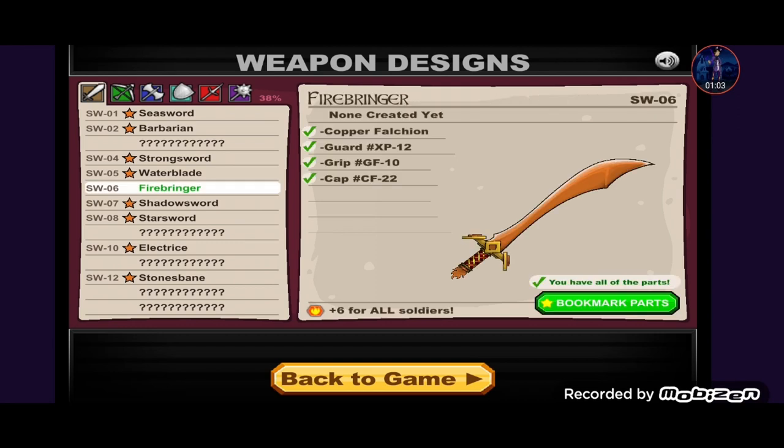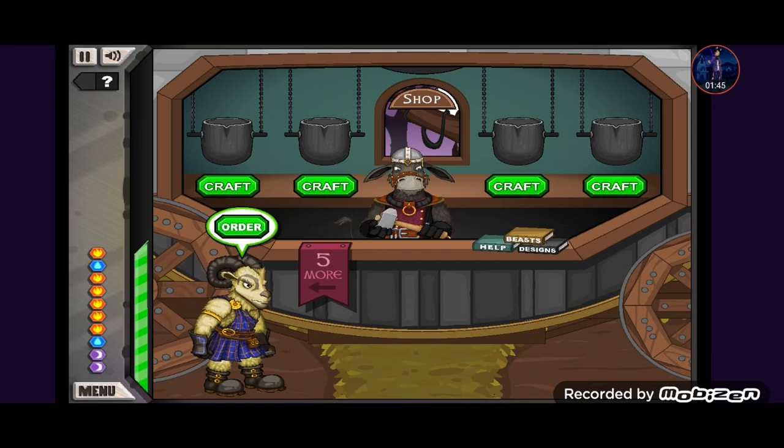We also unlocked a new epic sword weapon. We almost have every single epic sword in the game — I believe we have five more to get. Today's epic weapon is the Fire Bringer: it gives six fire power for all soldiers, it is a copper sword, and it uses the falcon type sword. Let's bookmark it and get right into it.